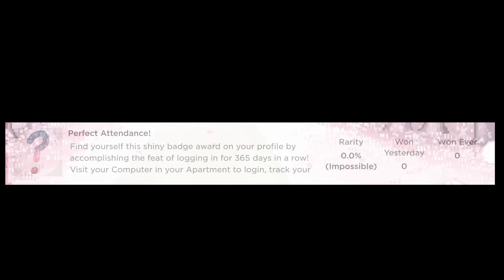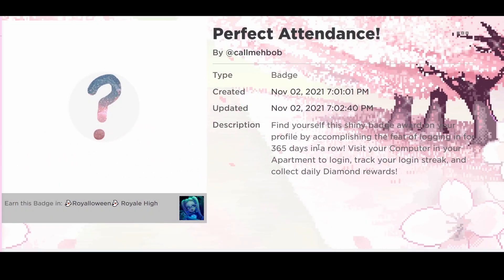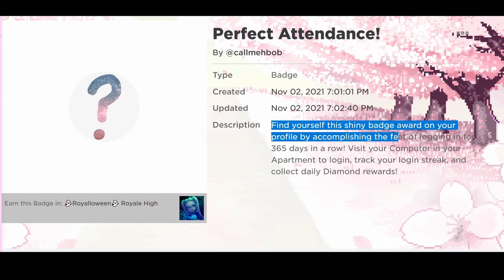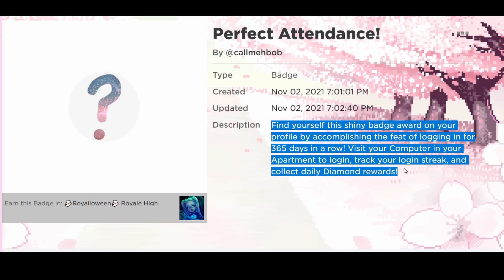Basically, this badge says 'Perfect Attendance.' Let's click on it — it says: 'Find yourself this shiny badge awarded on your profile by accomplishing the feat of logging in for 365 days in a row. Visit your computer in your apartment to log in, track your login streak, and collect daily diamond rewards.' The actual image for the badge hasn't been made yet since it shows a question mark, but this is basically the badge you get when you log into the computer for 365 days.